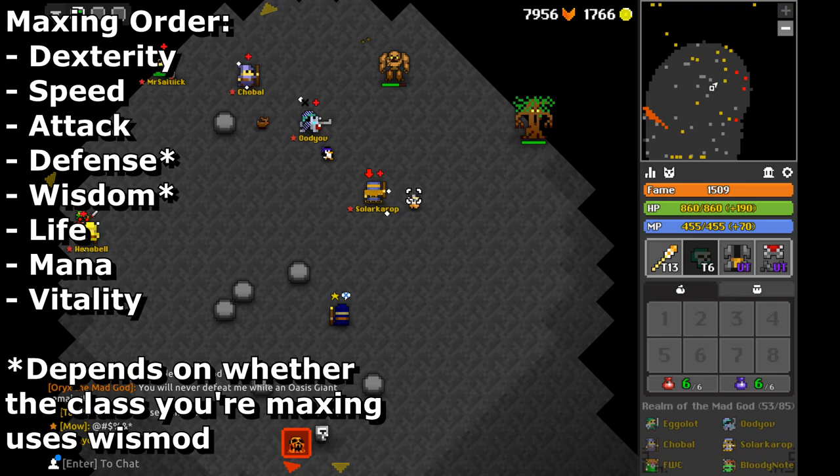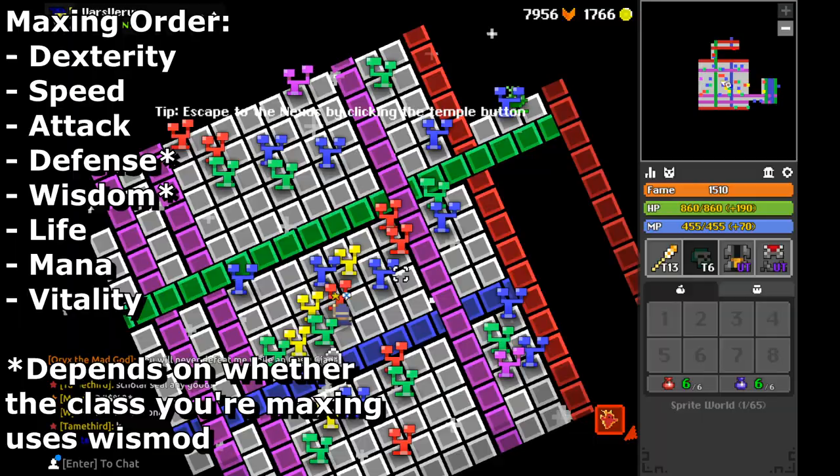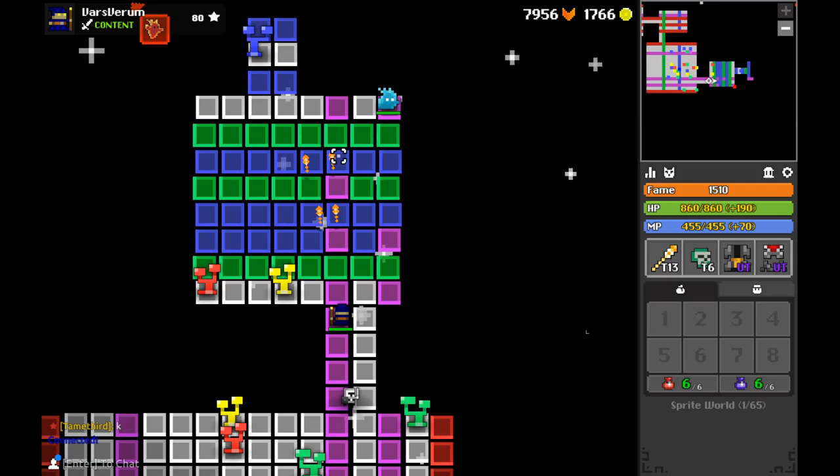You might be asking why Vitality is last, and it's because it's the most useless stat in the game, especially if you have a good pet. And even if you don't have a good pet with high level heal, you still really don't find Vitality to be useful anywhere. That's the one stat you max only because you want the 8-8 grave, not the 7-8. Although I personally find the 7-8 grave a little bit cooler than the 8-8 one, but I might just be in the minority.